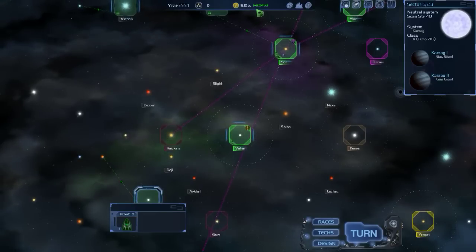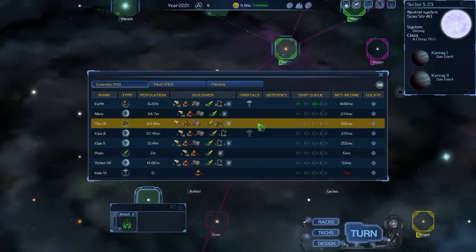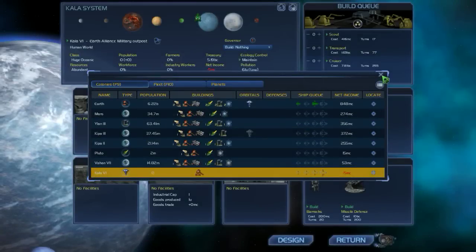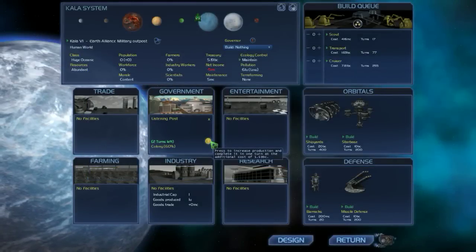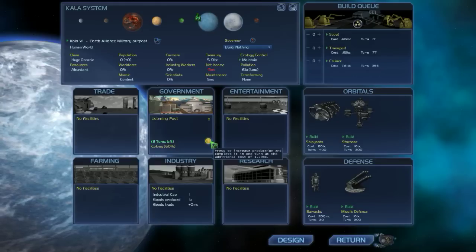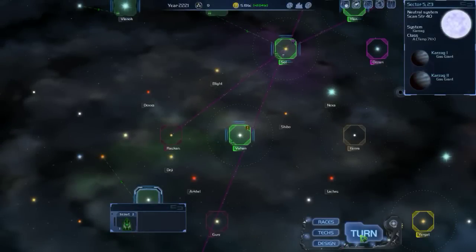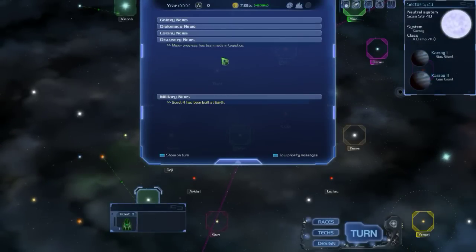We're now earning 2.4 billion credits per turn — that's pretty good. The only place it's costing us any money at all is Kayla 6, and that's because it's still a new colony. We could spend a little money to help it, but we're going to let it ride because it will actually cost us more money once that happens.